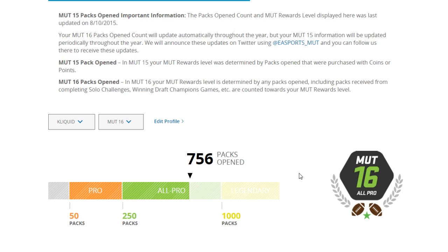So remember that number — 756 packs. That makes me pretty close to the Legendary level; I'm 244 away. That sounds like a lot, but if you open up a couple of bundles it's not that difficult. Also keep in mind you don't have to open bundles — you can open badge packs, quick sell packs, anything like that will go toward your MUTT Reward total.